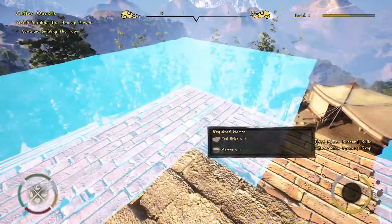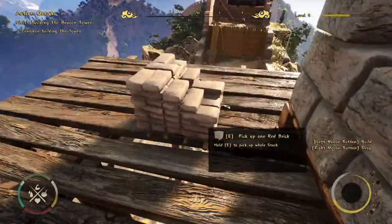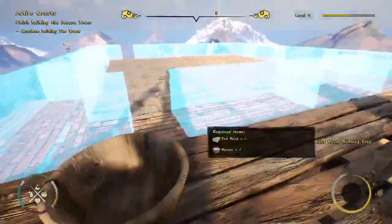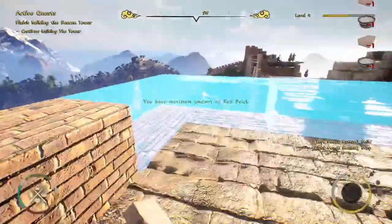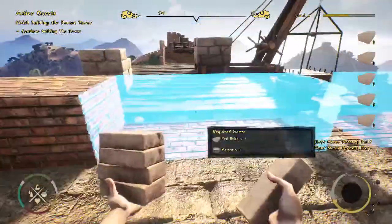What do we need now? Red brick. You can always check at the bottom graphic on screen, but I've played through the game so much during development that I remember all the elements.